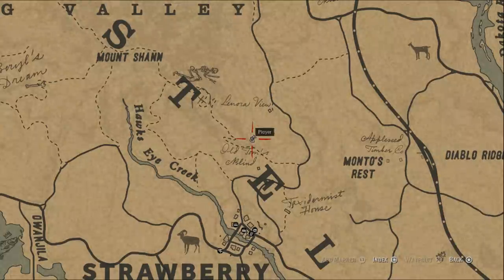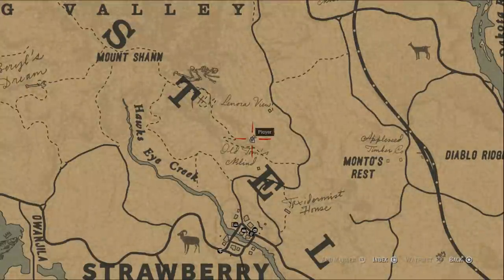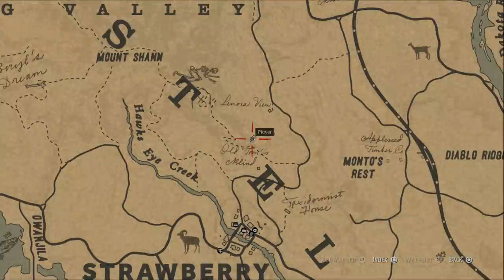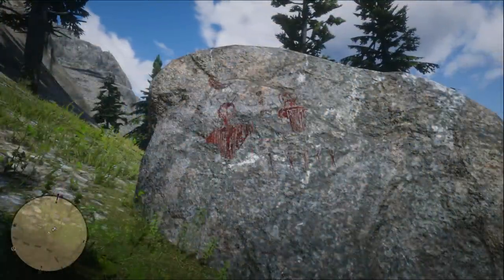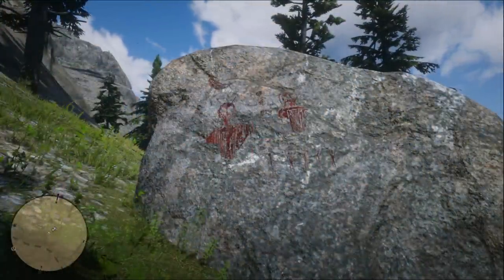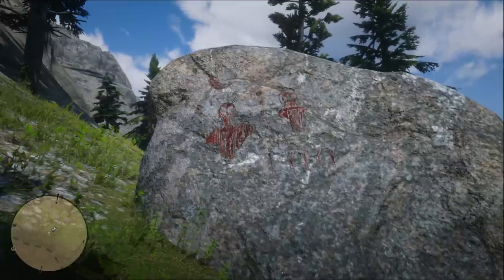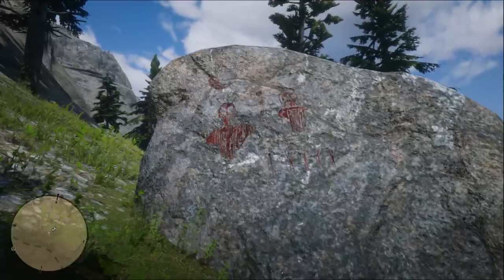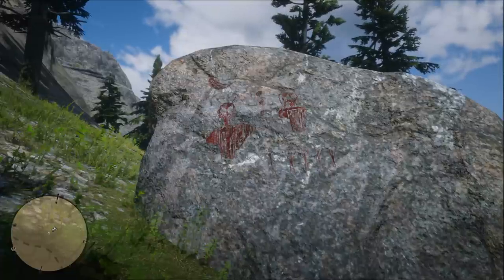The next one is located not too far away from the first one — it's here. You're going to want to come from the north, because from the south you will just be met by the foot of a cliff. And instead of black paint being used, which makes it very easy to see, this one is red, which makes it fainter. However, you can also see the crescent moon in the corner, which means it's probably related, and a drawing of what appears to be an alien as well. In fact, there appear to be two drawings of aliens.